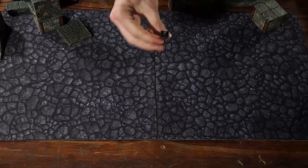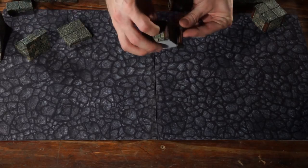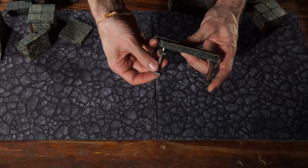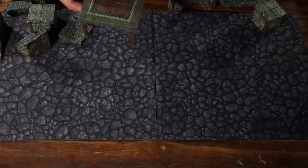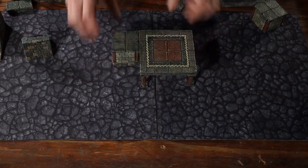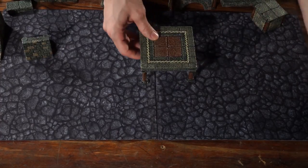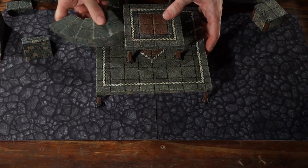Speaking of pillars, we also have these little corner post pillars. They are the same height as everything else and have a little City Builder-style peg in them. What that lets you do is peg them into the bottom of your four-inch or eight-inch floors, and it lets you elevate that floor up to the exact same height. This allows you to do some quick and easy elevation, or just have an open platform inside a room. Lots of neat things you can do with that.